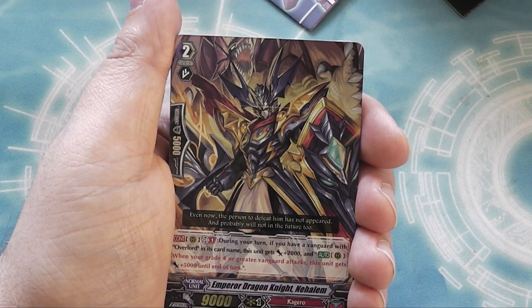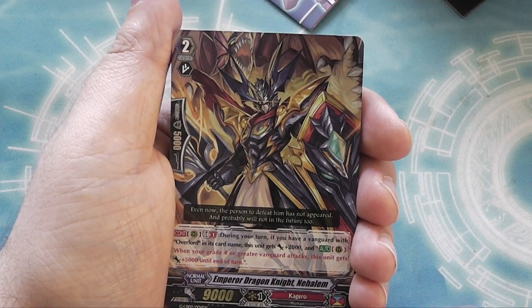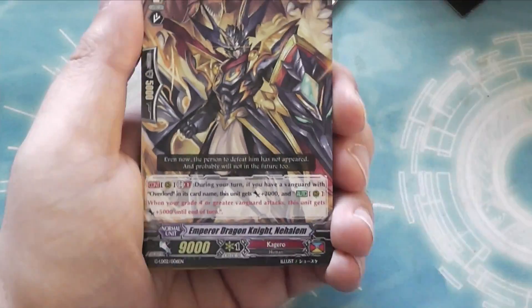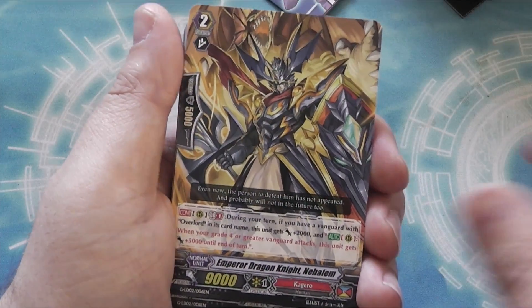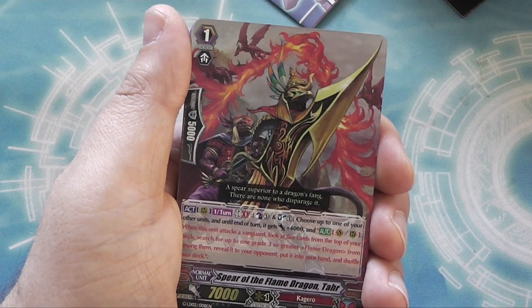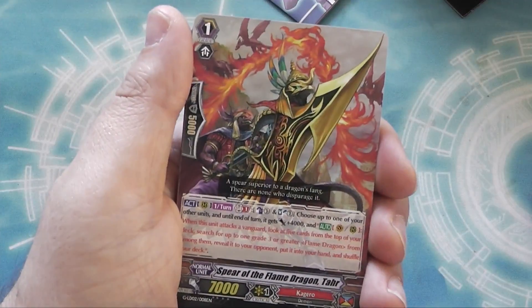You've got Emperor Dragon Knight Nahalem — he used to be the 10k Nahalem — and you get three of those. Then there's Spear of the Flame Dragon Tar, a 7k with a skill, and you get four of those.